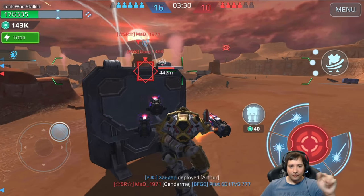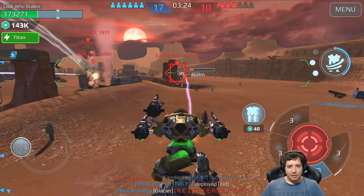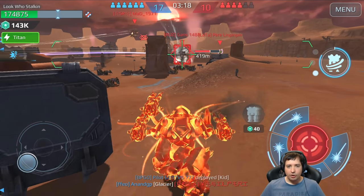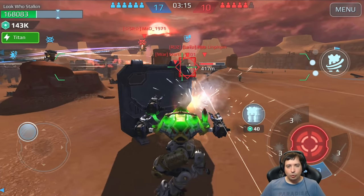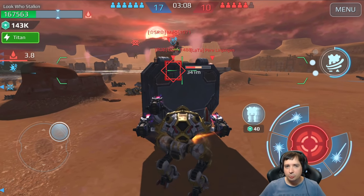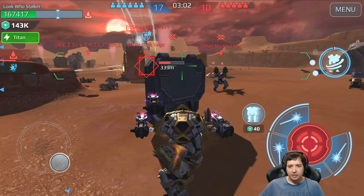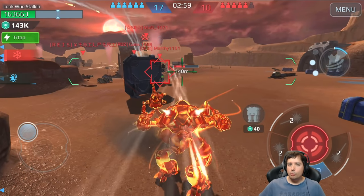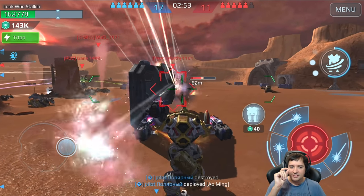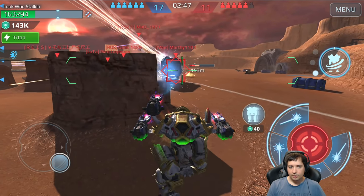Let's go for this guy - boom - pretty much dead already. I could have probably finished him off but I don't want to expose myself too much, although I have two more abilities and a Phase Shift. Here we have an Aochun coming in, desperately trying to get me. I'm going to go boom and then walk away. It's actually a setup that works really well on the Ravana because you only need one split second to deal damage, and after that you're back in invincibility.